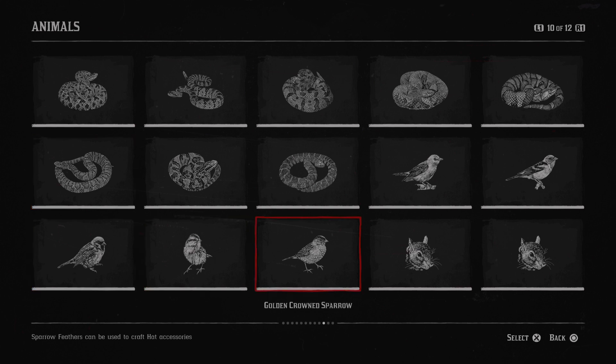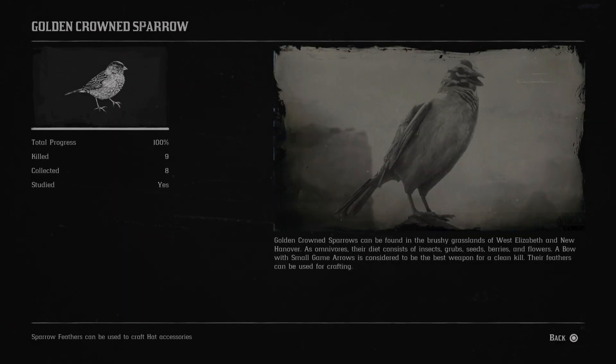Next is the golden-crowned sparrow. Golden-crowned sparrows can be found in the brushy grasslands of West Elizabeth and New Hanover. As omnivores, their diet consists of insects, grubs, seeds, berries and flowers.